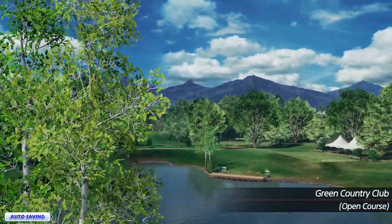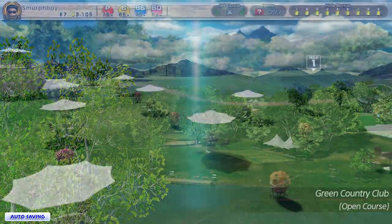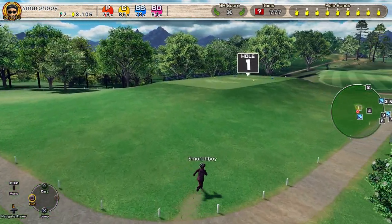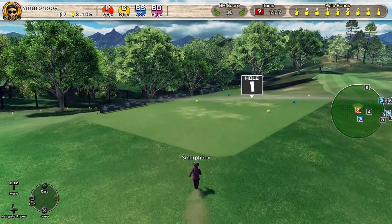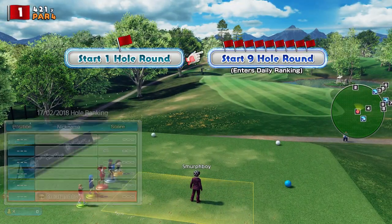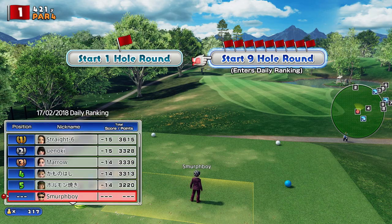Welcome back everybody, it's more Everybody's Golf on PlayStation 4. We're going to play one of the DLC courses, Green Country Club. We're going to play the Outward Nine Holes, and I think it's Long Teaser Normal Cups because it's the open online course for today.